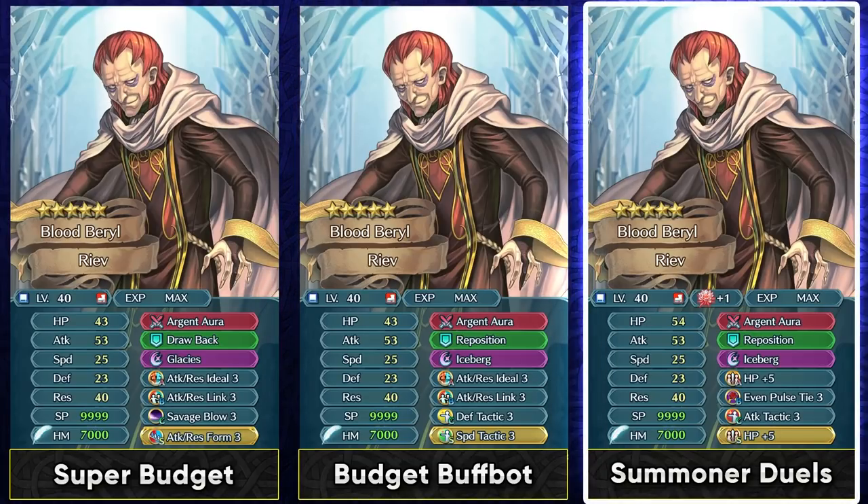Speaking of Summoner Duels, you can also use him with a bit more investment using Even Pulse Tie and double HP plus 5. Even Pulse Tie is available in the Divine Code section and also from 4-star Halloween Kurthnaga. The value you get with Even Pulse Tie is really good in Summoner Duels because you're going to be facing teams with Secret Maneuver Captain skills, units like Ascended Fjorm with pre-charged Ice Mirror, and units like Legendary Sigurd, Legendary Lilina, Otr, and Reginn — all with pre-charged specials. You can get rid of their special by using Even Pulse Tie, and if Ascended Fjorm doesn't have her Ice Mirror charged, she's going to be a lot more vulnerable.